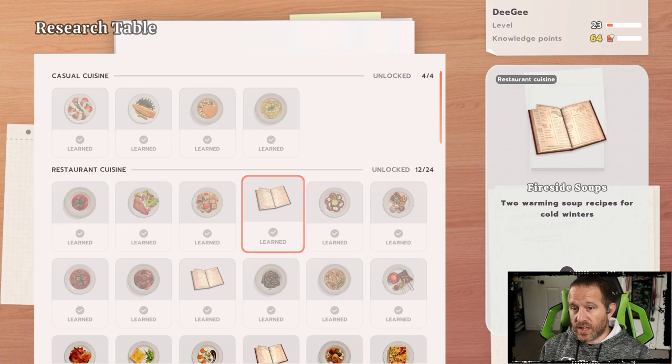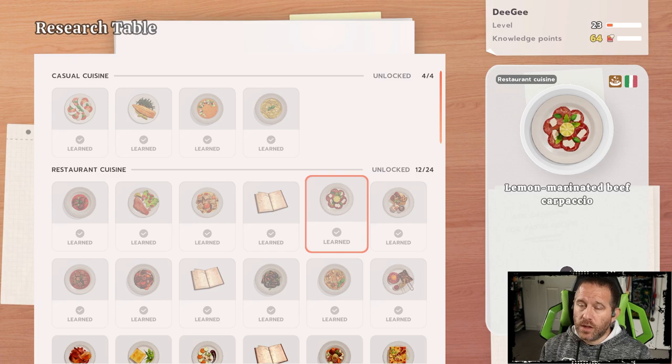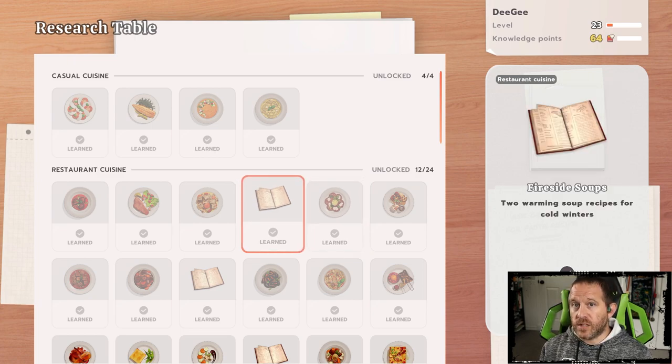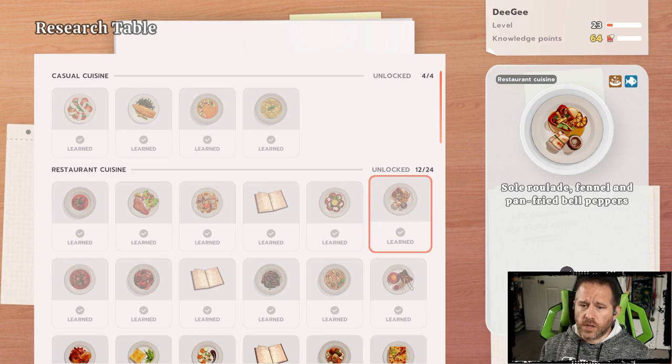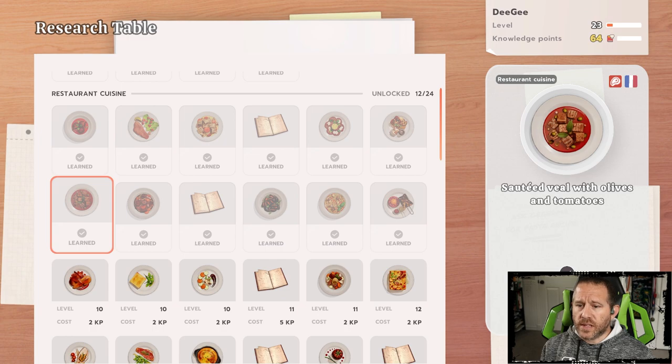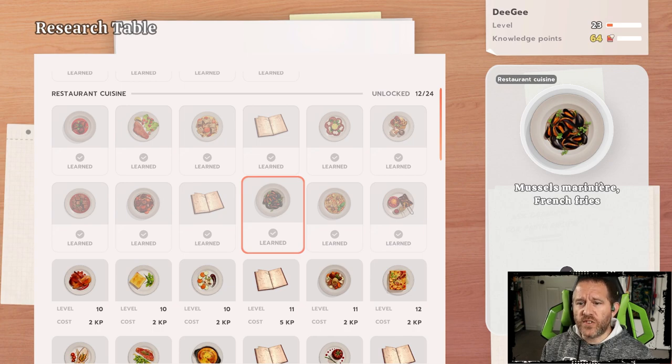Fireside soups, as a multi-recipe unlock, doesn't show an image, so I don't get that extra support. Fireside soups are two warming soup recipes — could be deceiving but doesn't feel likely. One thing I've noticed about all events so far: they're tied to individual recipes, not to multi-recipe unlocks. The carpaccio — lemon marinated beef — not seafood. Sole roulade, sautéed veal, classic boeuf bourguignon — none of those. Another double pasta option appears.